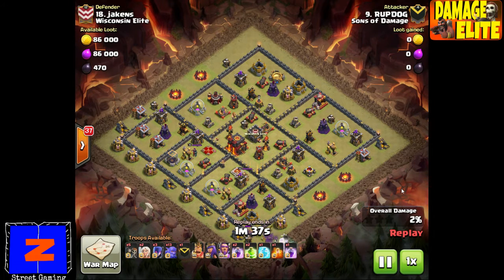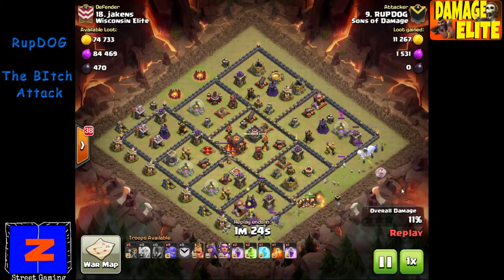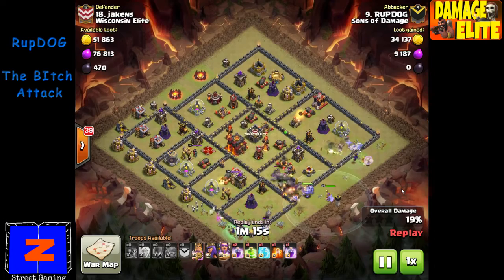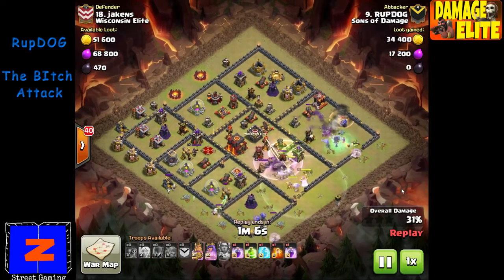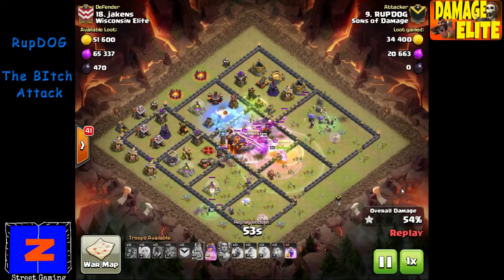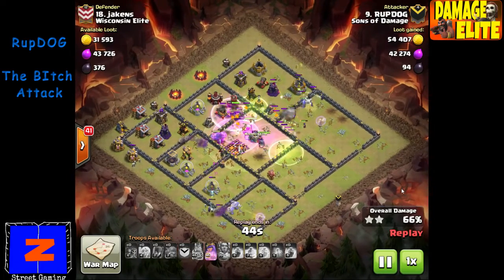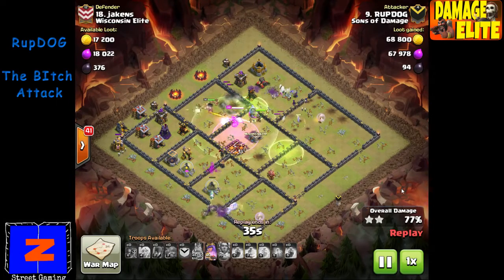Last attack from Damage Inc. is Roop Dog. He's going to use the 'bitch' attack — bowlers and witches — that's the reason for the name. He comes in with two completely different sets of troops, two sets of bowlers under healers, and puts a couple of witches in each group, then brings a big group right down the core. This is actually a base I zero-starred myself — I don't know what I did wrong except a lava hound came out of the clan castle and six or seven of my witches concentrated on it for some reason. Roop Dog does everything right — breaks through the first wall easily, jumps into the core, wipes out the core in about two seconds, then jumps out.